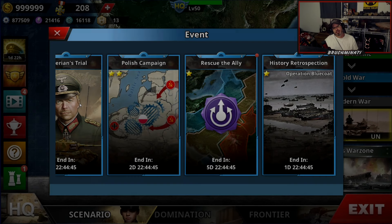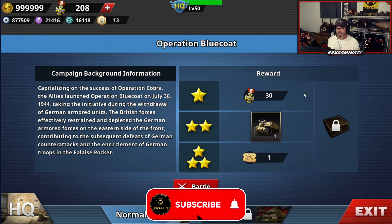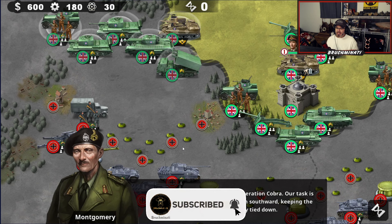Yo what is up bros, we got a new history retrospection. Capitalizing on the success of Operation Cobra, the Allies launched Operation Bluecoat on July 30th, 1944. Taking the initiative during the withdrawal of the German armored units, the British forces effectively restrained and depleted the German armored forces on the eastern side of the front, contributing to the subsequent defeat of the German counter-attack and encirclement of German troops in the Falaise Pocket.